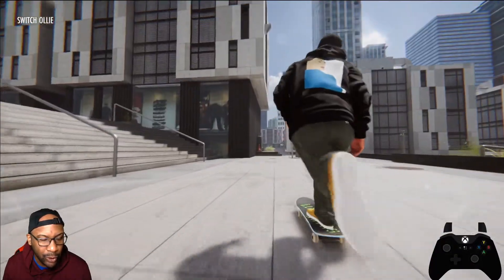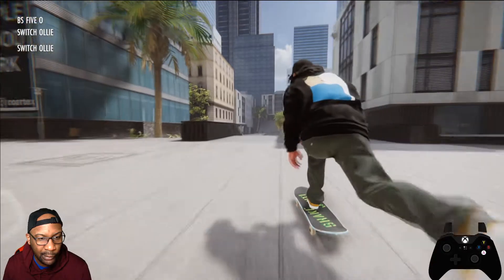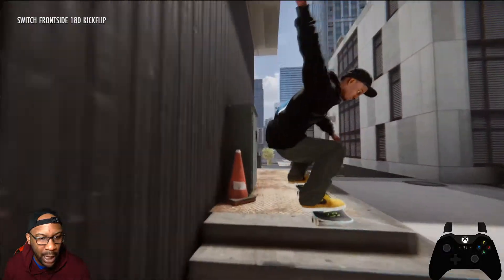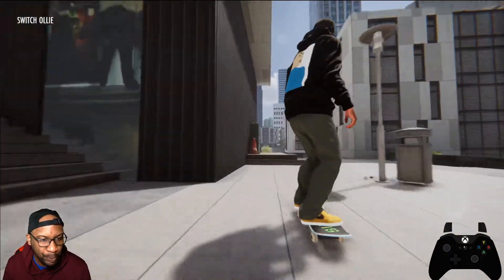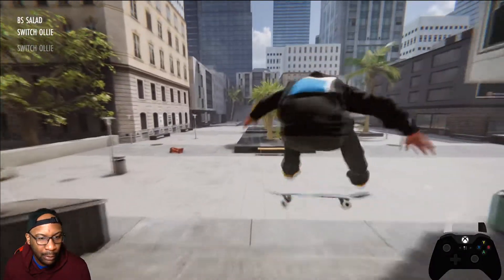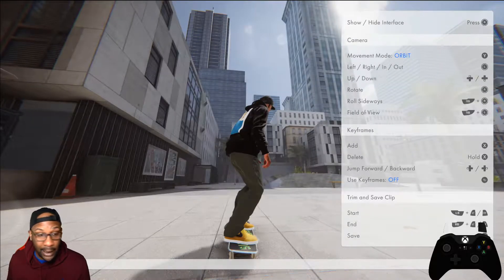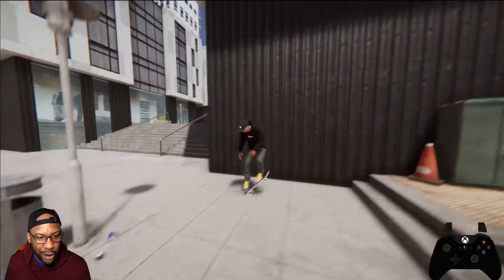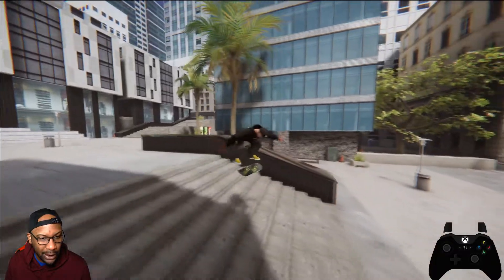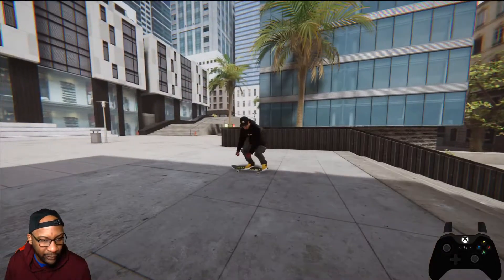I want to do switch crook and then a half cab flip down the stair set. That's a switch front side flip though. Switch crook — that's a big-ass switch crook, bro. Then the half cab flip — one of my favorite flip tricks. Bolts! That was sick.